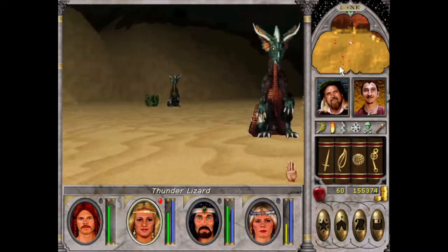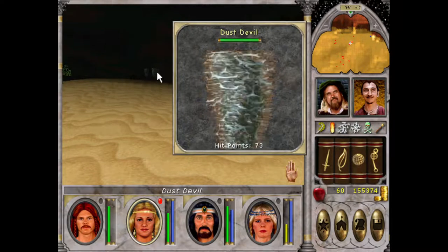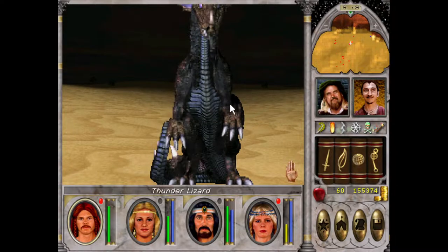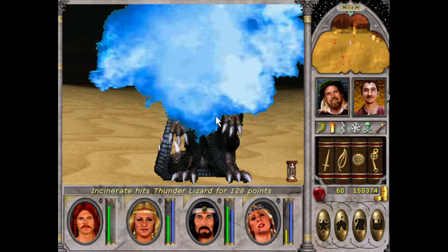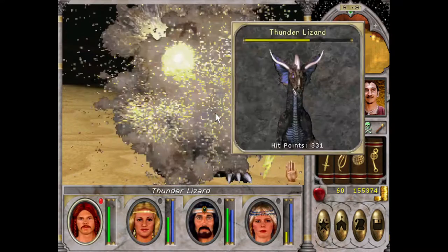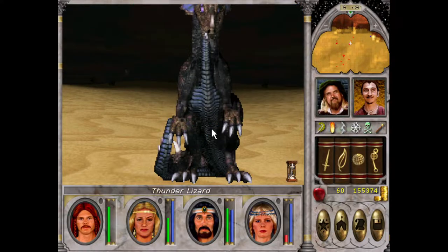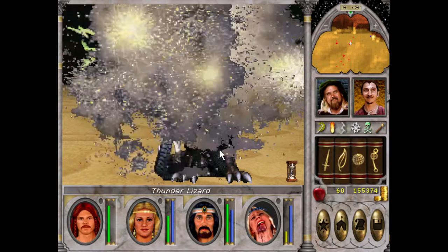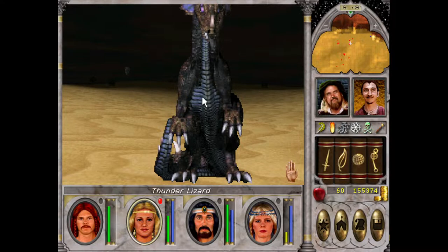Okay, there's a lot on the mini map, I just realized. A bit of a precarious situation. Let me use incinerate. 128 damage - I reckon that is our best damage we've ever done. Yeah, I probably should have handled this a bit better.